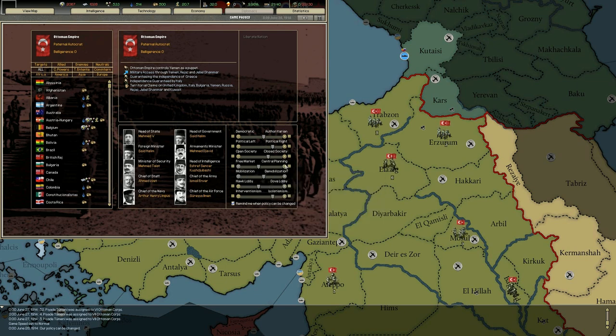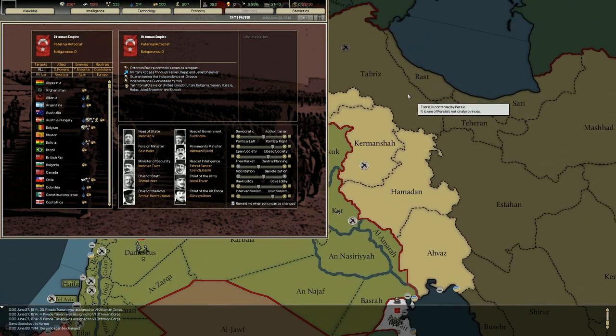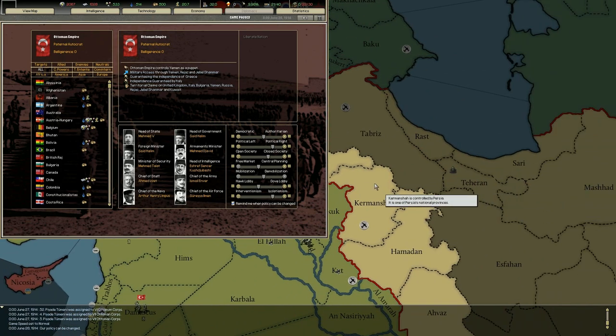We could go towards central planning, but that would increase upgrade cost and time while lowering tech team salary and consumer goods money production — so I don't want to do that. We can change the hawk lobby versus dove lobby slider, and interventionism towards isolationism. Hawk lobby lowers dissent, production time, and production cost but increases diplomatic action cost. Moving toward dove lobby also increases money from consumer goods.